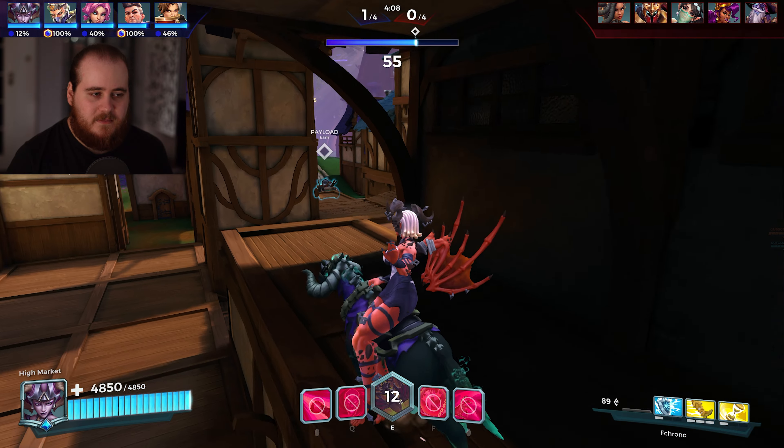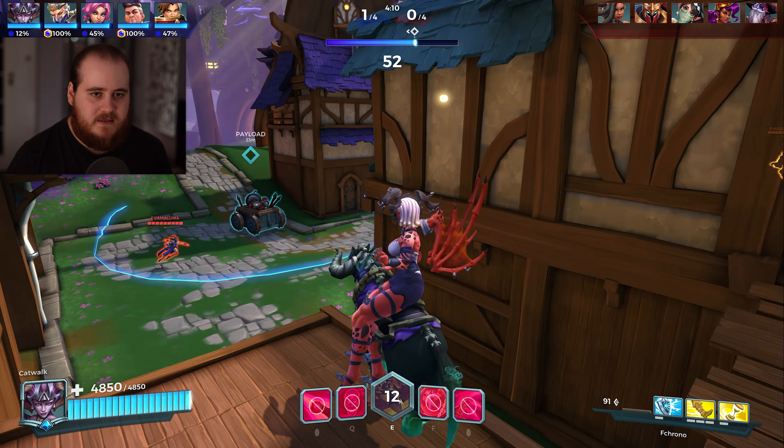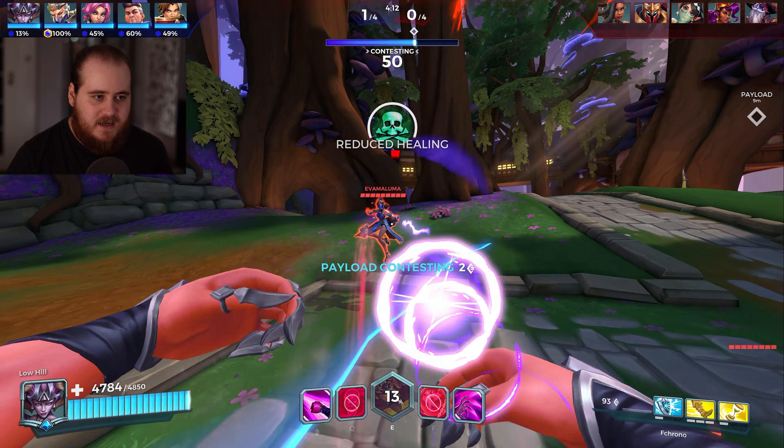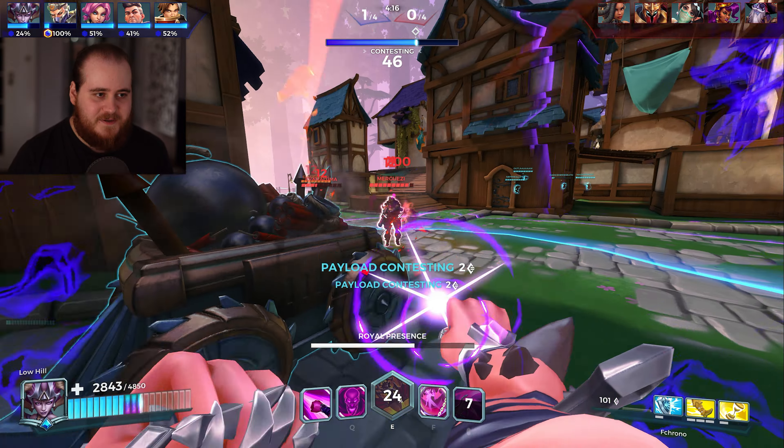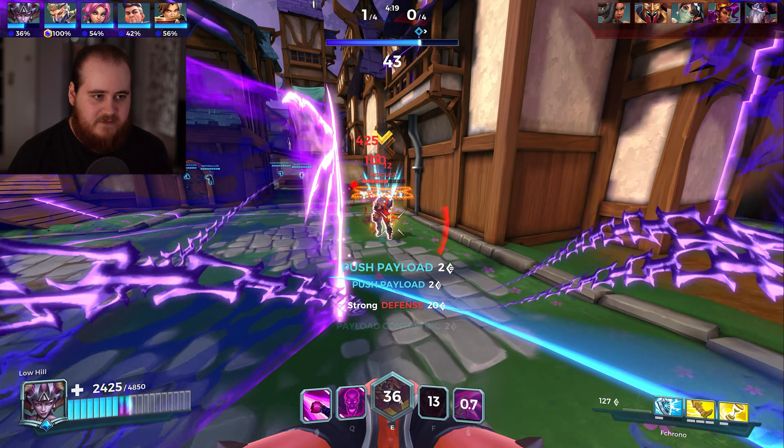Definitely played that wrong, but I think we nearly had it. That's an Amani who didn't see me, so I guess we're going to push around. He definitely did see me — hello, Ying. Do I pop the F here kind of early? Yeah, sure. I have the root, but I don't want to use it just yet. I want to try and get a little bit of value from the F.